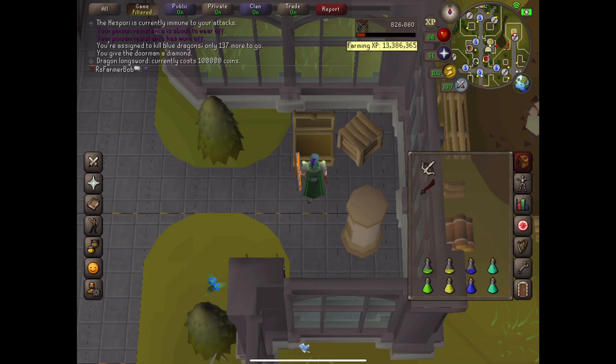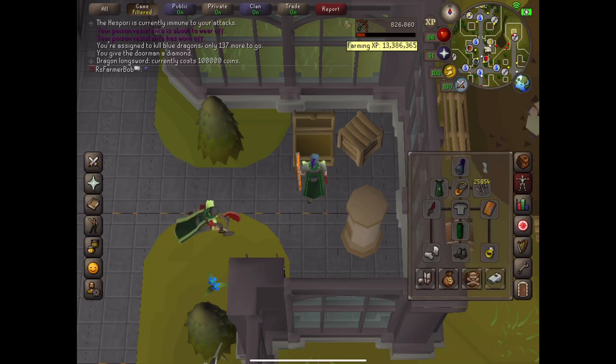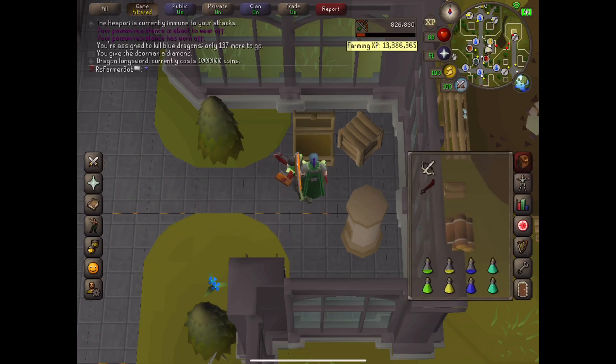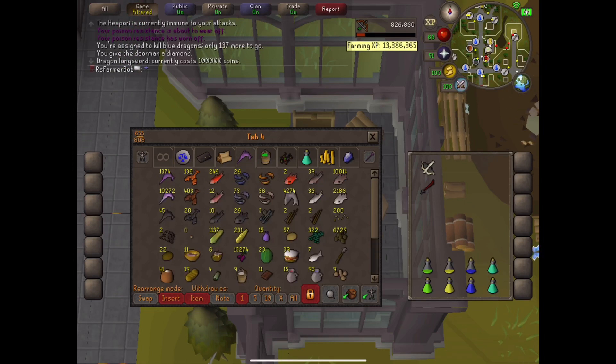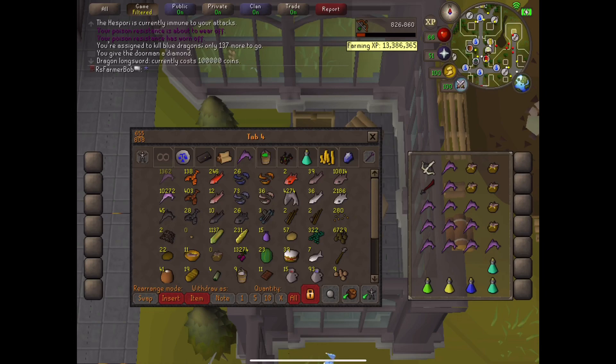So Hespori boss, the second time. You can do this fairy code and run down here, and what I do is I just use the Cape Teleport to get where I'm at. I'm gonna try to set up my inventory pretty quick. I'm going to try to save my better food for later in the fight. Got the special attack on to kill the little pieces. I just got the dragon dagger for the special, so yeah, here we go.